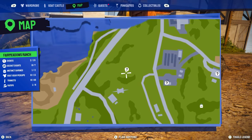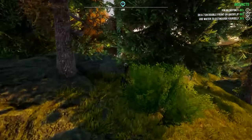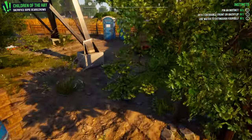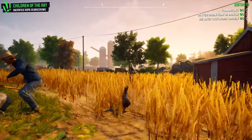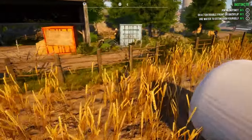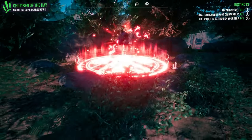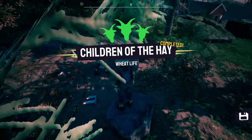For the next one you want to head over to 'Children of the Hay.' Once over here you will find a crazy ritual circle. Run down into the field below and you will find a couple of scarecrows in the big field, and another one tucked away at the back of a little storage container. After dragging all three of those into the ritual circle, you will turn into a scarecrow yourself.